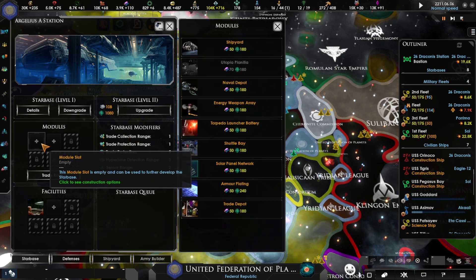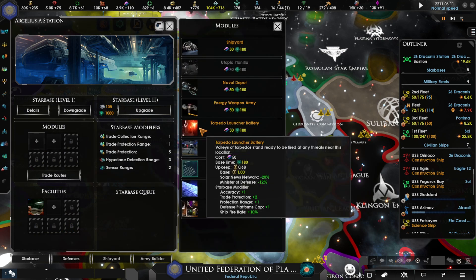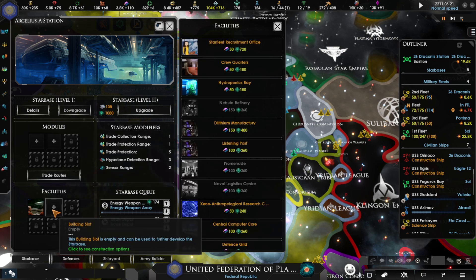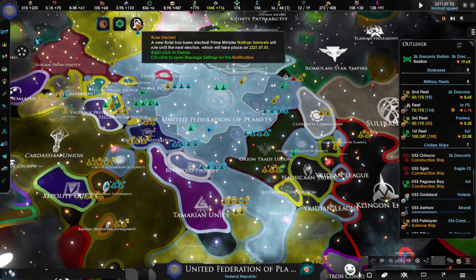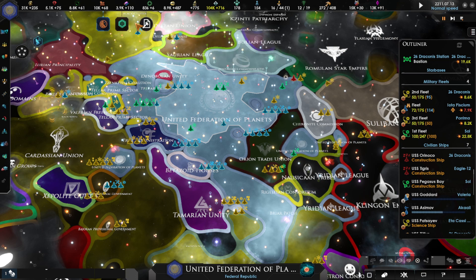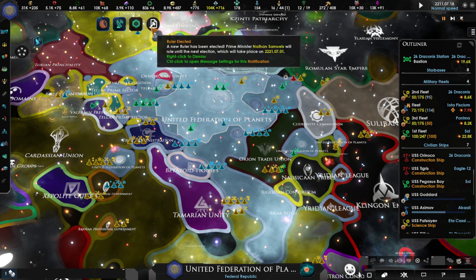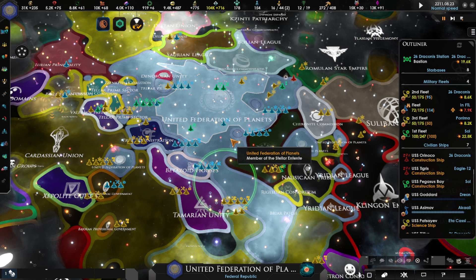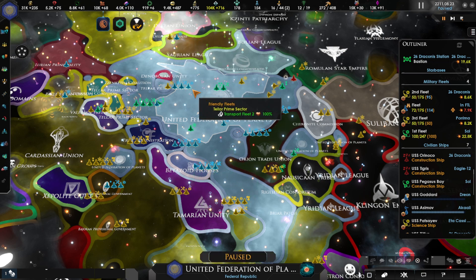We're going to do weapons and trade depot and go from there. Nathan Samuels is still our leader after all this time — I don't know how old that man is now but he's got to be pushing over 100. We'll catch you guys next week. Don't forget to like and subscribe, and watch for that Easter egg — it's very important. See you guys next time.